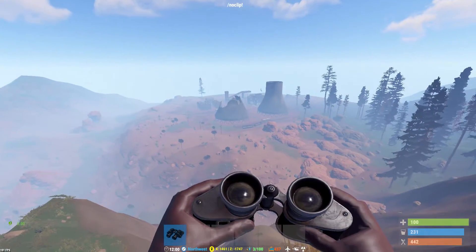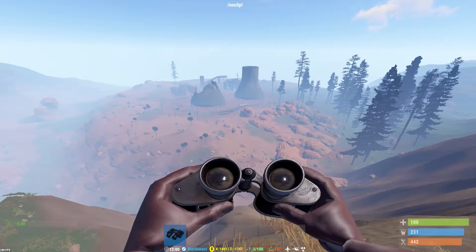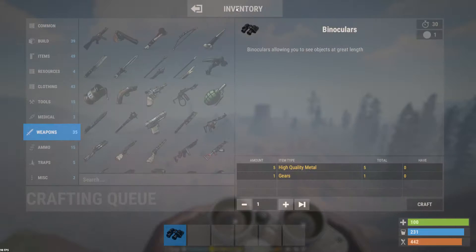Hello and welcome back, it's Blasky here, and today I'm going to show you the new item in Rust: the binoculars. What you need to craft the binoculars is 5 high quality metal and 1 gear.